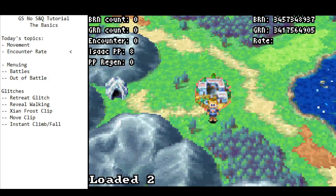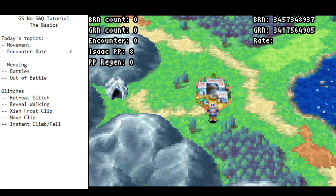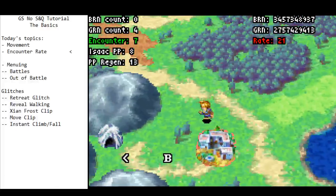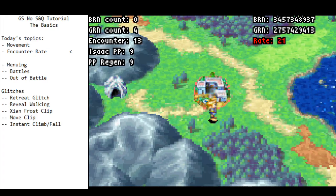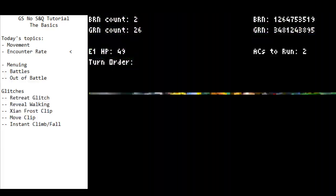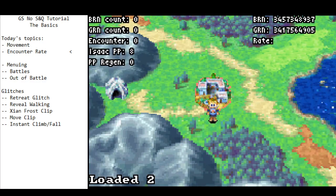Encounter rate is kind of interesting in this game — the game doesn't know what encounter to give you until you take a step. Basically there are two encounter rates on the world map. If you're just running around it's fine, not a big deal. You can see my encounter rate going up pretty quickly — I managed to do an entire loop around Billibin before it got to 13. However, if you run through a forest, the encounter rate goes up much faster and you get an encounter quite quickly.